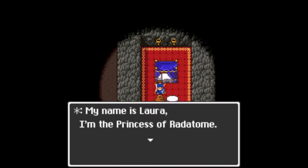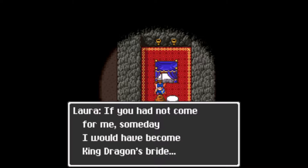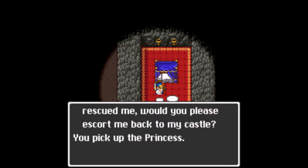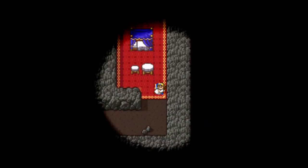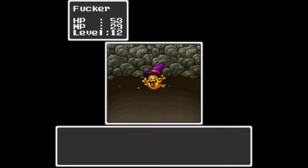At last, a valiant hero. My name is Laura — I am the Princess of Ratatom. If you had not come for me, I would have become King Dragon's Bride. Oh, how I shudder at the thought. Since you rescued me, would you please escort me back to the castle? Yes. You pick up the princess. Look at that little animation — he's carrying her. What a charming hero. Let's get the hell out of here before it gets weirder.